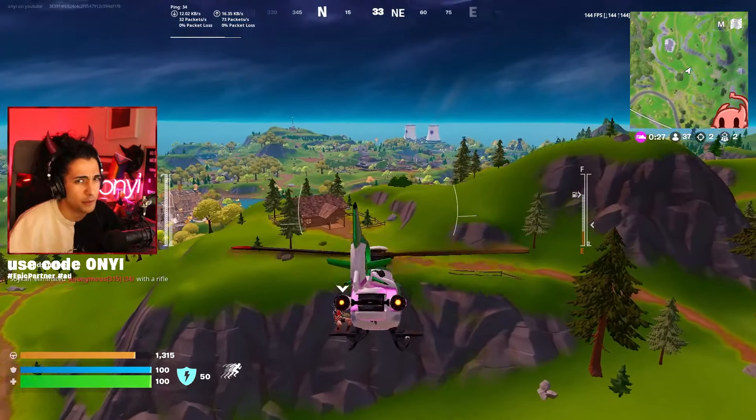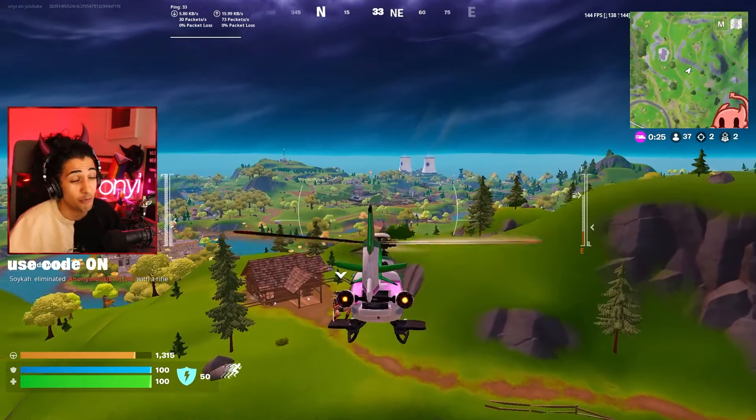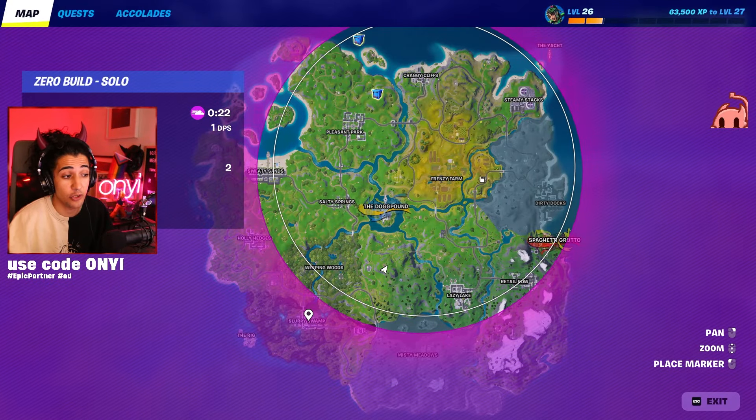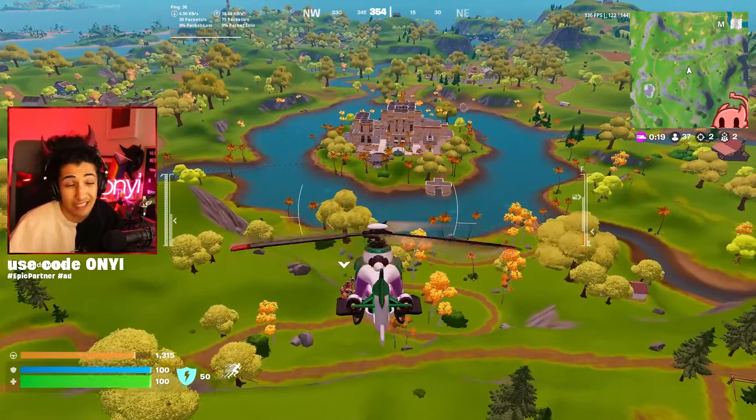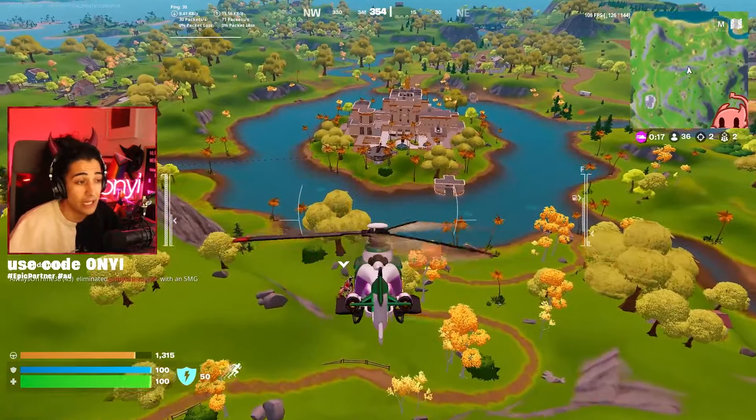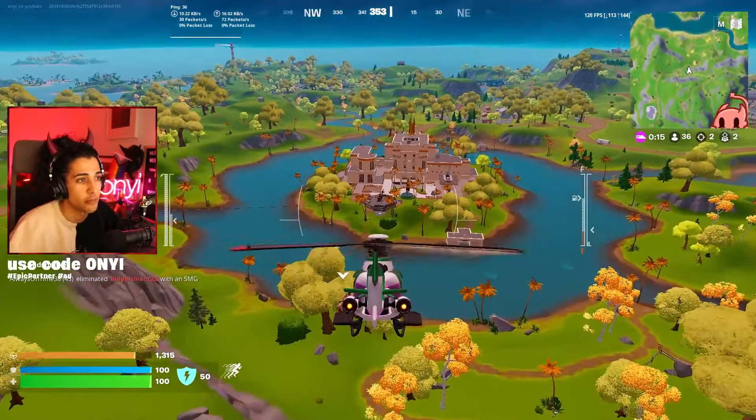That drop spot was pretty good. Got a bunch of shield. And even if I landed TNT's, if I got some good guns and took her out, I would have got full shield from her or the vault anyway - as long as I didn't get third partied. That's why you want to land at an advantage point. It makes it a lot harder to get third partied.